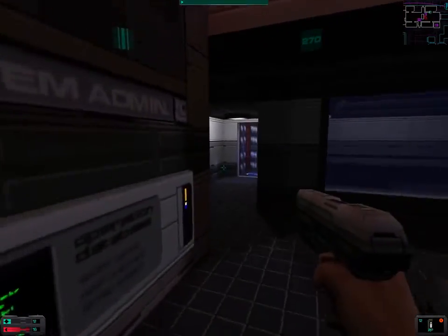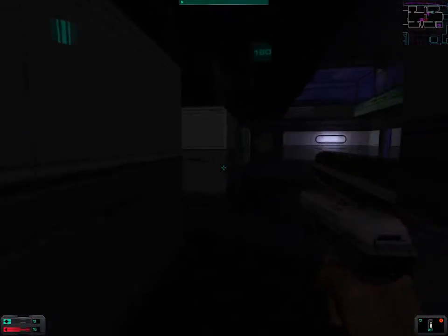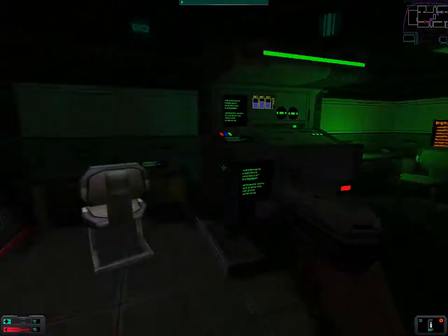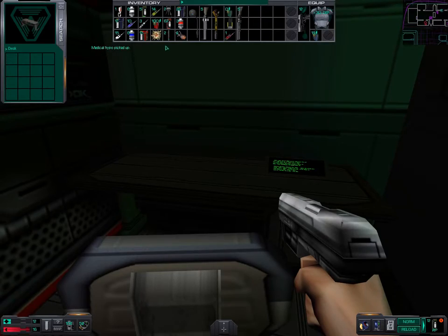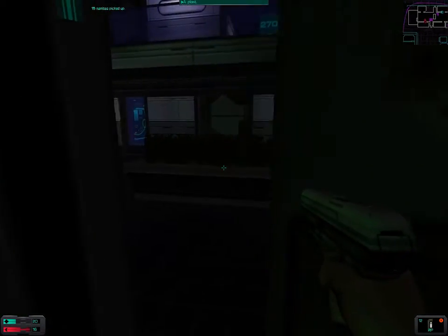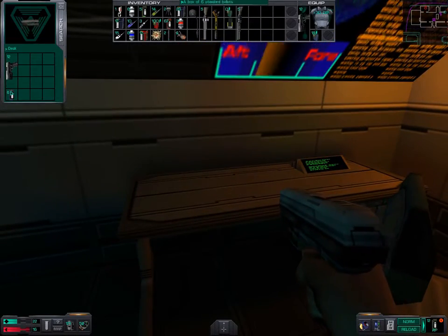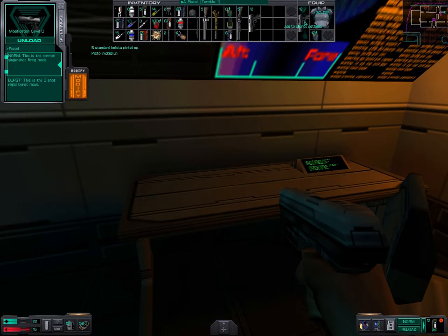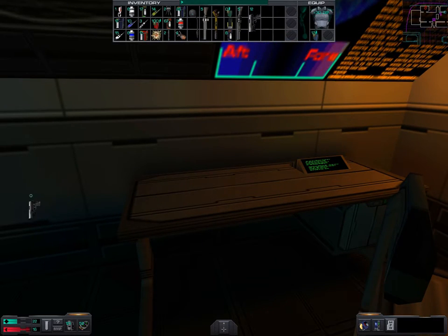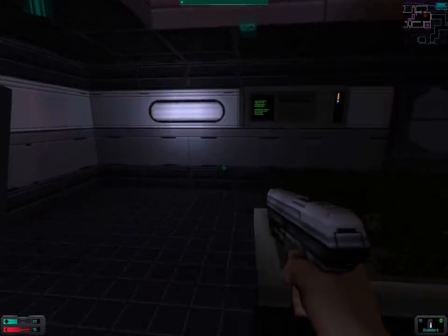So when we get to the ops section we need to find the library - check out the library. Another meth hypo - I really need to stock up on meth hypos. Pistol in perfect condition - I might as well just exchange this pistol for this pistol. My weapons wouldn't break so easily if I was able to maintain them.